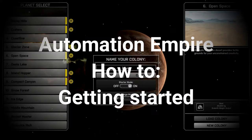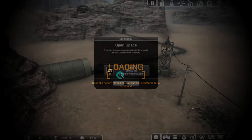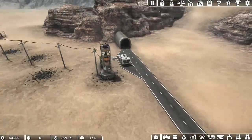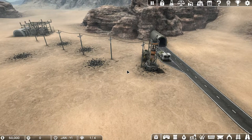Hey there! Automation Empire is a game released by Doghogler and the goal is to build a system to harvest and ship resources off the planet. You get paid for each shipment you send and you use the money to build bigger and better systems. But what's the best way to get started? What should you build first? My name is Hivetyrant424. I beat a planet by shipping 45,000 kilograms within a 3-month period in only 11 game years. You want to see how I did it? Stick around!